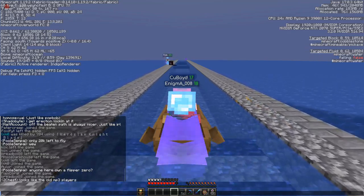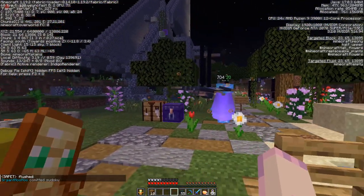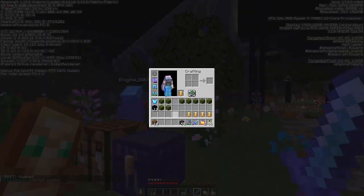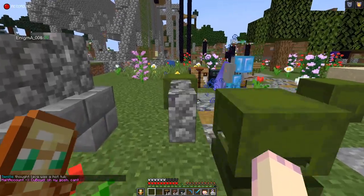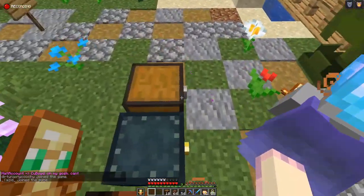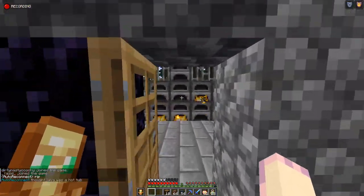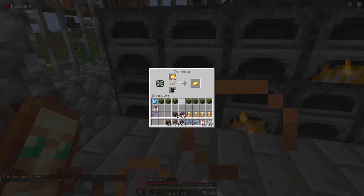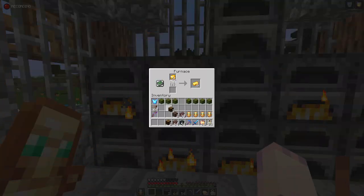Fornicator — I wonder what these two guys want. Man, we should really set a bed — these phantoms are annoying. So how much netherite scrap will I need? We need four for an ingot, and we need like four for armor pieces. Yeah. And maybe three more for tools.